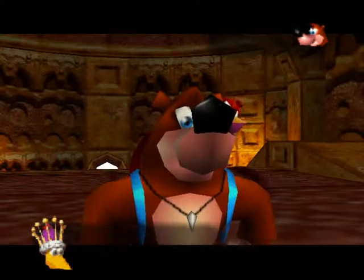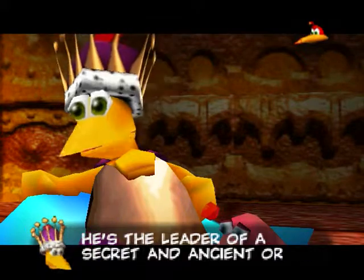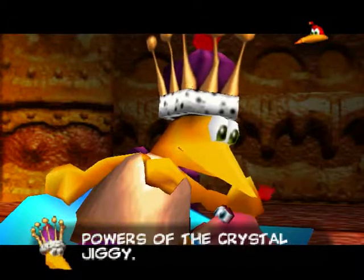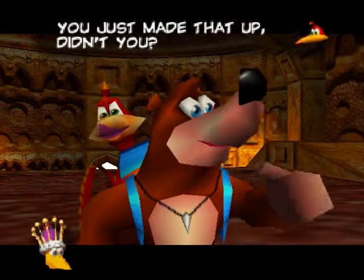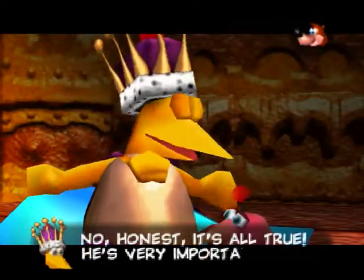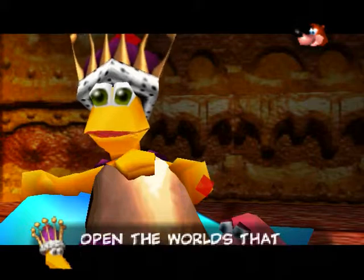Jiggy Wiggy is this all-powerful being that opens up the worlds. He's the leader of a secret and ancient order dedicated to the mystical powers of the crystal jiggy. You give him a certain number of jiggies and he will open up new worlds for you, where you can get more jiggies and more collectible items like jinjos and cheato pages. It's quite a handful, but I'll take it one at a time.